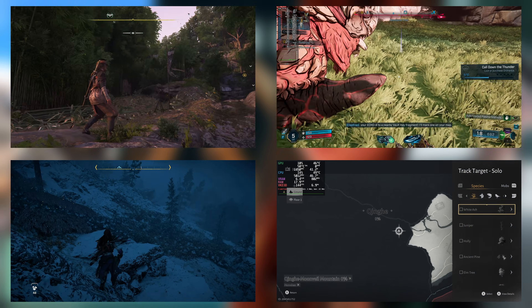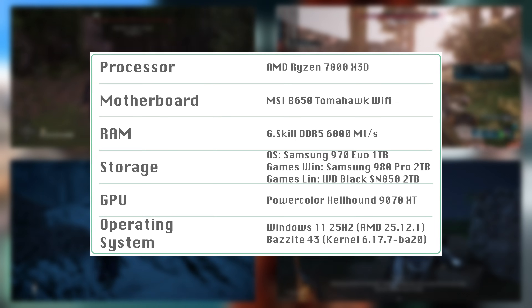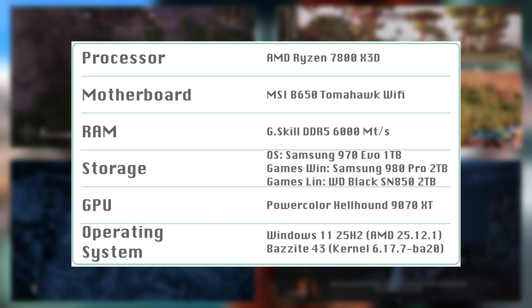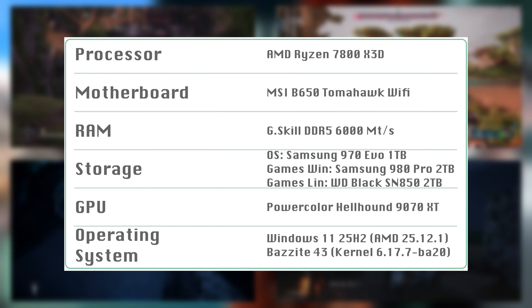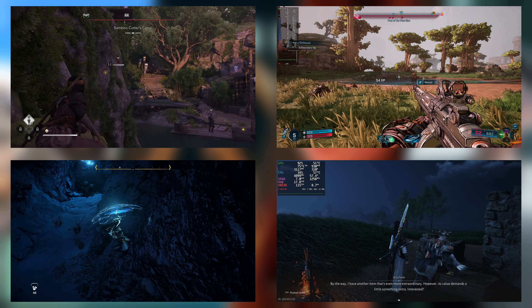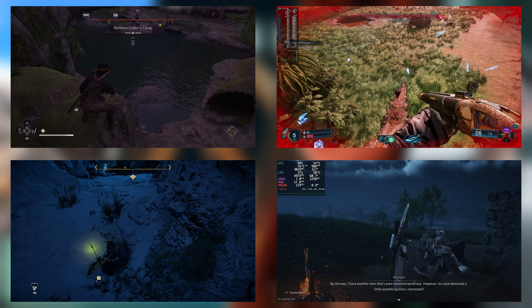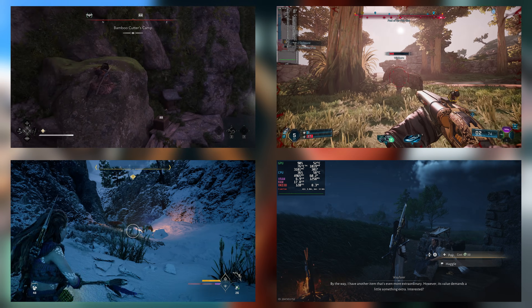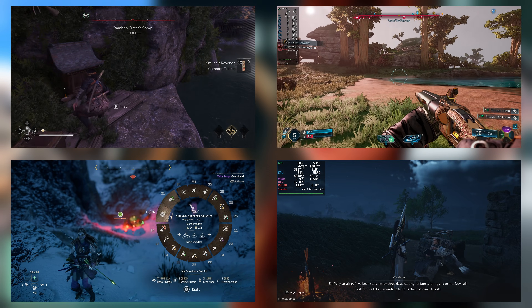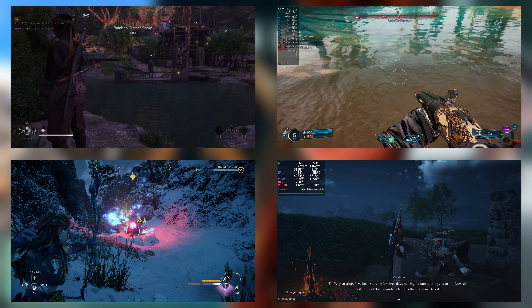Let me briefly introduce the hardware and software I tested with before we get to the bar graphs. You can see the hardware on screen. Windows 11 and Bazzite 43 were up to date as of Christmas 2025. Core isolation and memory integrity protection are disabled in Windows 11. I tested two modes in Bazzite: the traditional desktop using KDE on Wayland, and Valve's Gamescope full screen experience which Bazzite calls Steam Gaming Mode. I own all games on Steam and didn't do any manual tuning or select alternate Proton versions — it's essentially the out-of-the-box experience.